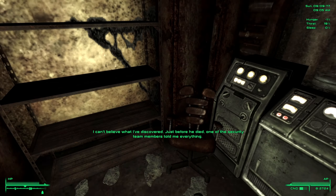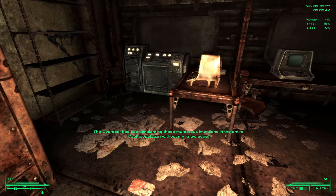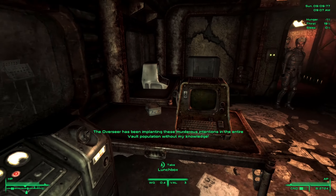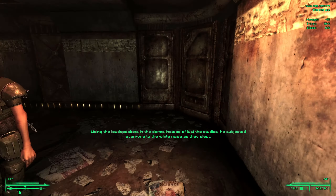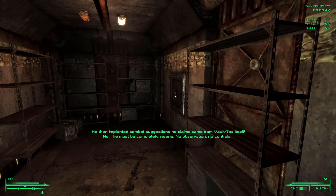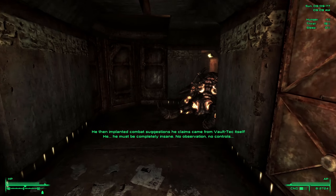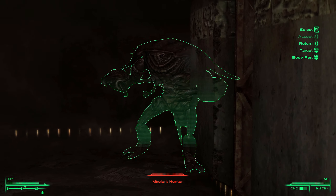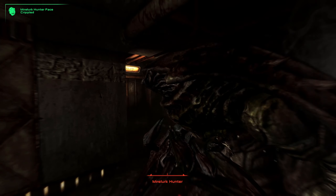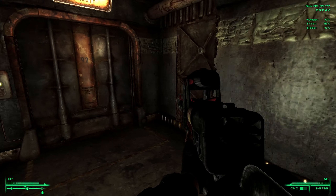Nukla Tesla, and Professor Melius again. 'I can't believe what I've discovered. Just before he died, one of the security team members told me everything. The Overseer has been implanting these murderous intentions in the entire vault population without my knowledge, using the loudspeakers. He subjected everyone to white noise as they slept, then implanted combat suggestions he claims came from Vault-Tec itself. He must be completely insane — no observation, no controls. I'm going to have to confront him now.' Half the vault is dead, the other half... good luck to all of us. Yeah, they really screwed you guys up.